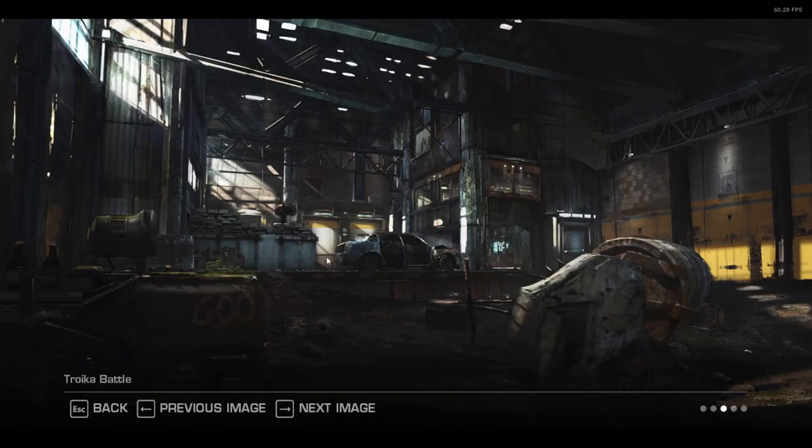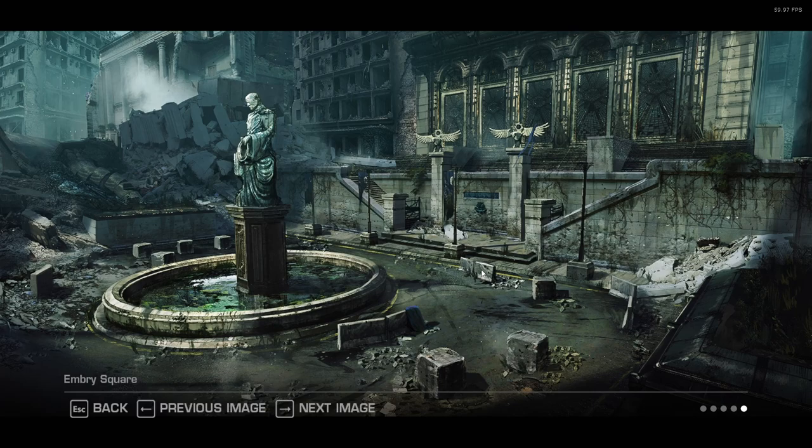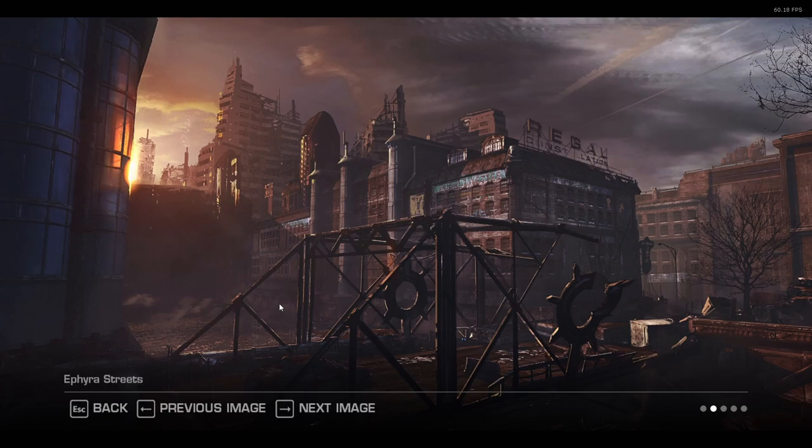Troika Battle — yes, we remember that room, running through that door, shooting him in the face and chucking a grenade. What these images remind me of is kind of like war journal photos. Embry Square — kind of makes you think of someone in the group being a war photographer or something.